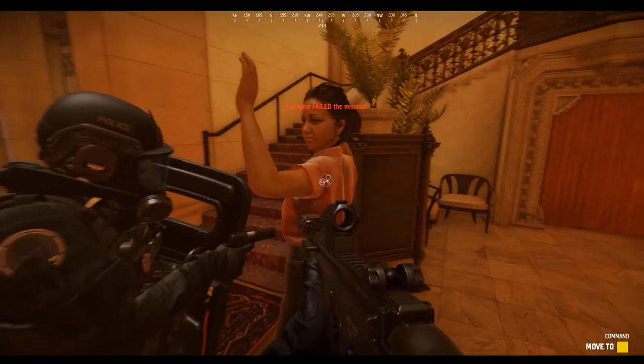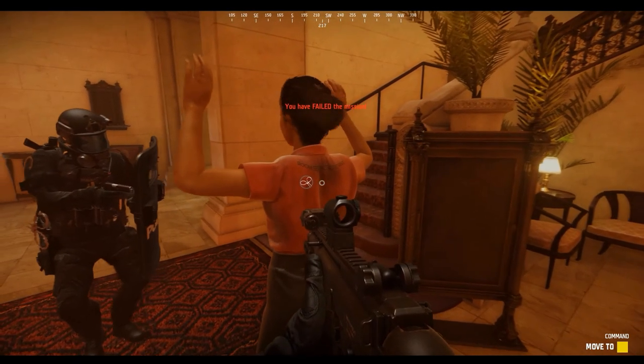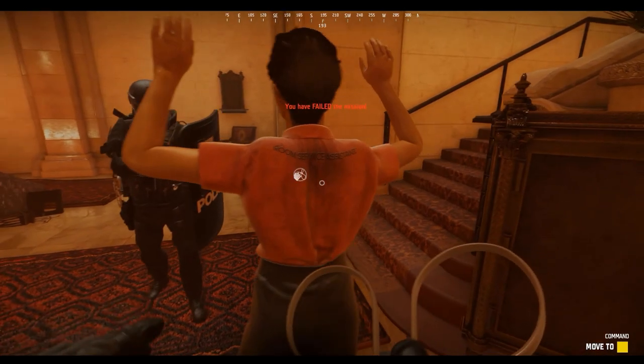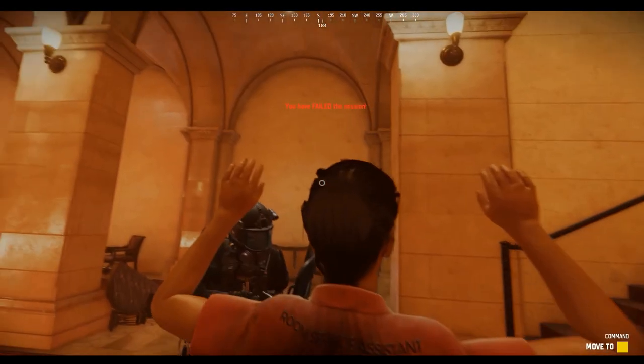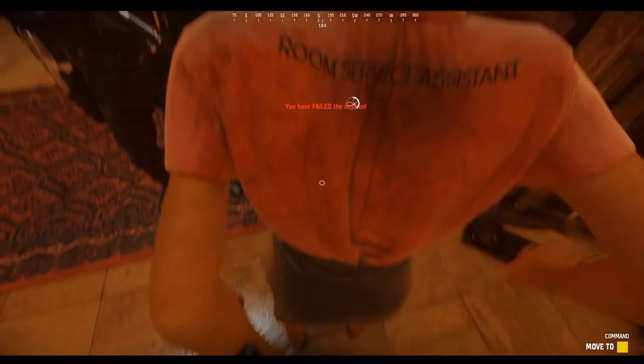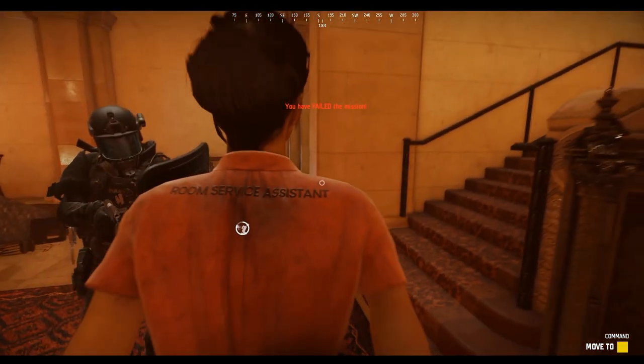Notice that when this female is being taken into custody, the officer providing security for the arresting officer is offset about a 45-degree angle, meaning that if he had to engage her, the round would not travel through her and harm his buddy. This is absolutely realistic — in reality, that officer may even be at a 90-degree angle. I don't know if this is intentional or not, but if it is: bravo, Void.